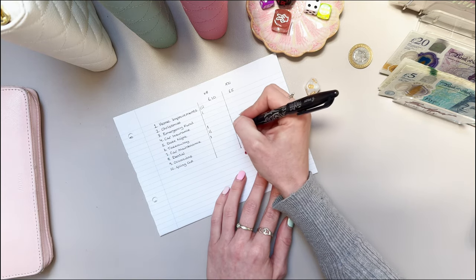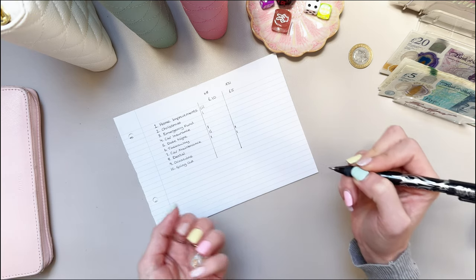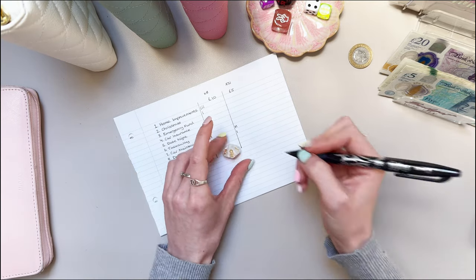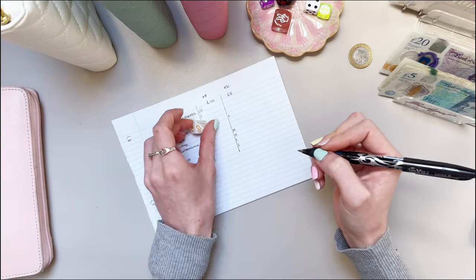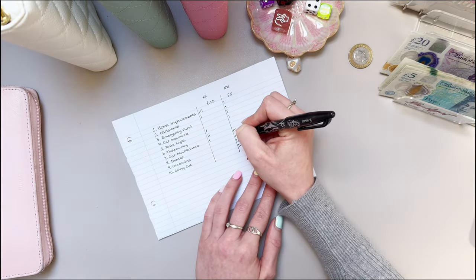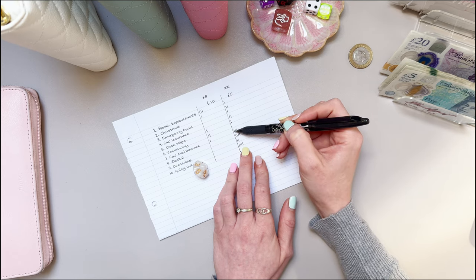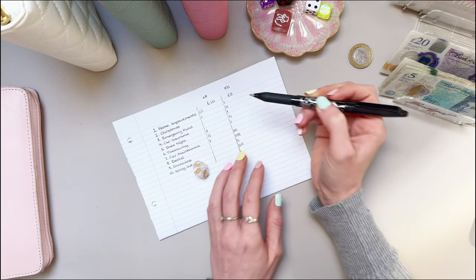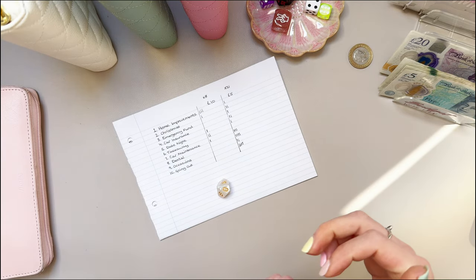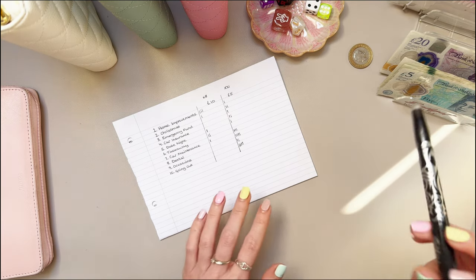Now we've got 21 rolls for the £5 amounts. I'm hoping each category gets at least something, though by the looks of things it might not happen. I'll give that a quick count: four, five, six, ten, thirteen, fourteen, fifteen, sixteen, seventeen, eighteen, nineteen, twenty — wow, that was close! One last roll — zero, going out. Cool, perfect! That was a bit quicker than I thought. I sped up some of the five-pound rolling.